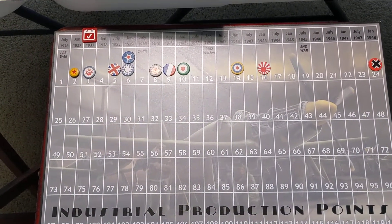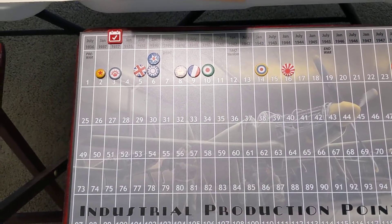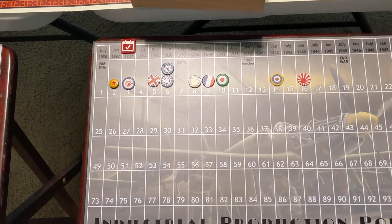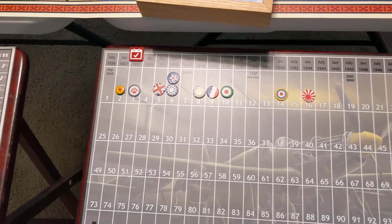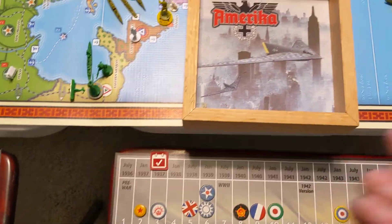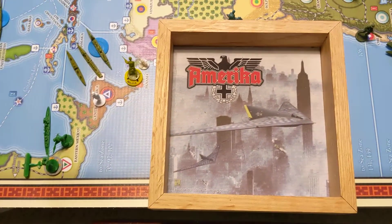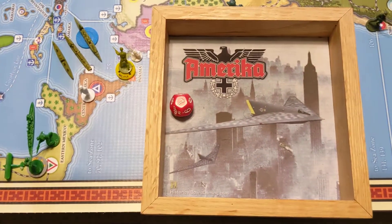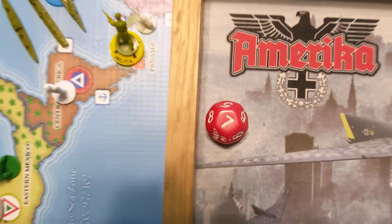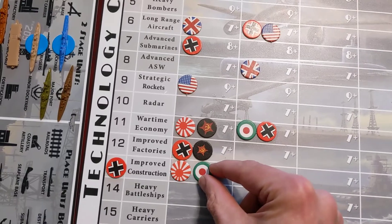Hello, this is Fighting Irish — the Italian turn in Operation Barbarossa. We are preceding everybody to record our turn. It'll be a quick turn, so we're going to one tack. That's Improved Construction. We need a seven or higher. We got a seven, so we go on the board for Improved Construction right here.